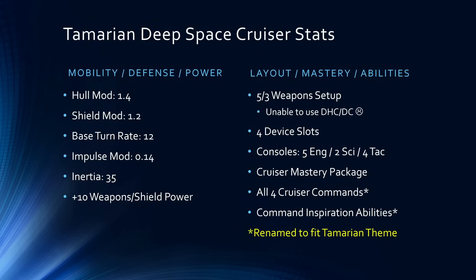Heading into the stats side of things, the Tamarian has a hull modifier of 1.4, a shield modifier of 1.2, a base turn rate of 12 — which is the second best of all cruisers in the game; the only one better is the Legendary Akira at 15. It has an impulse modifier of 0.14, which is on the lower side, and an inertia rating of 35, meaning it will move quite well but will have a bit of a drift when you go to stop.